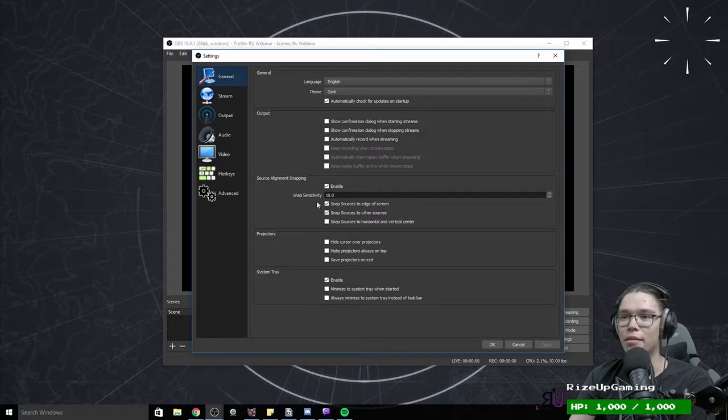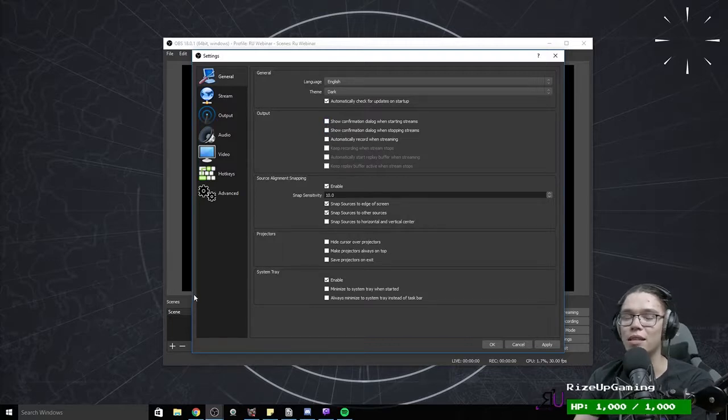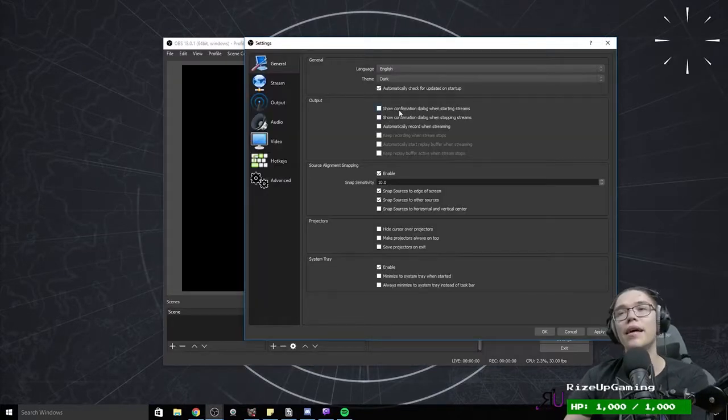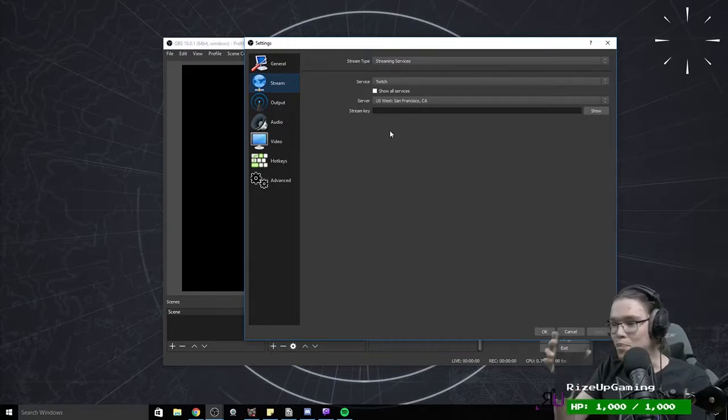Some things in general settings: automatically record while streaming is something you might want to do if you upload to YouTube. If you're concerned about accidentally clicking stop streaming, you can show a confirmation dialogue when stopping or starting streams. Auto-check for updates — I want that on. When you first boot up OBS it's probably going to look white and bright, so just go to Theme and turn it to Dark. No wonder people don't like OBS — all they see is the white program.